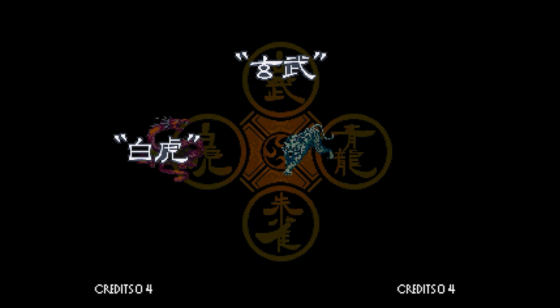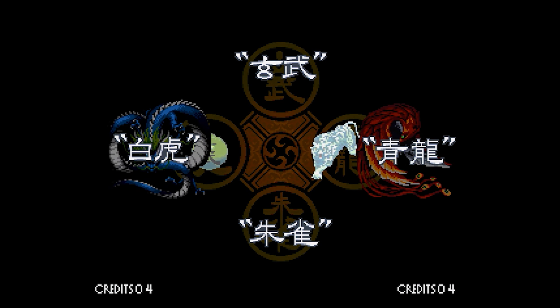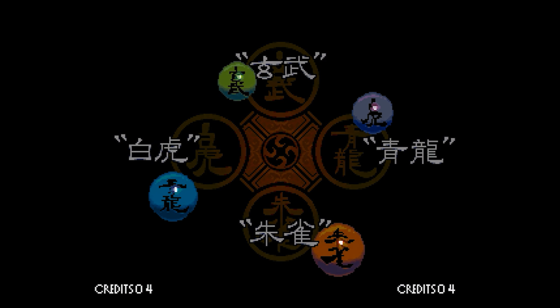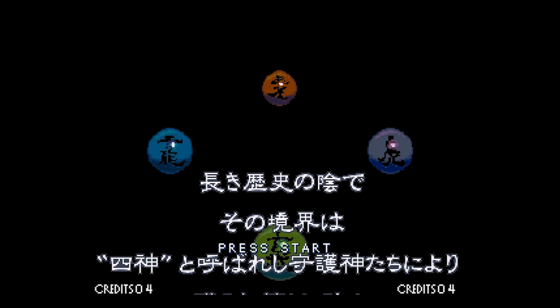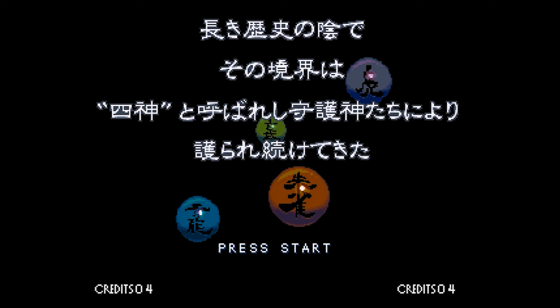We've got a dragon, a tiger, a phoenix and a different type of dragon, and they've tended to balls — they're literally like animal balls moving in 3D space using sprite scaling, which is a feature of the old Neo Geo.